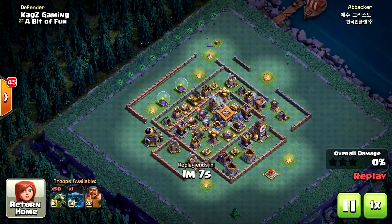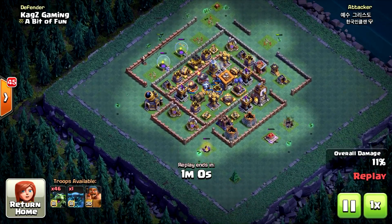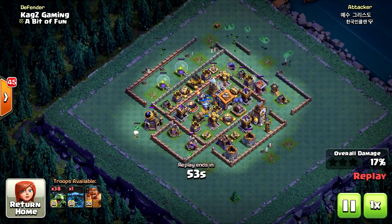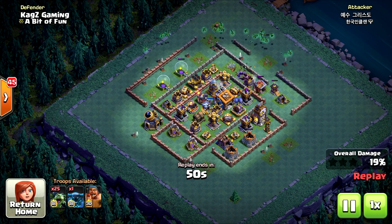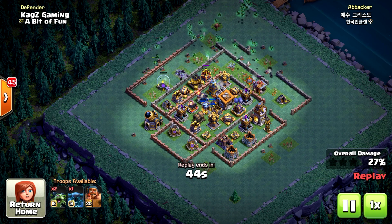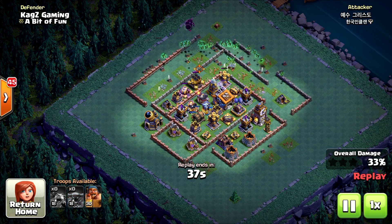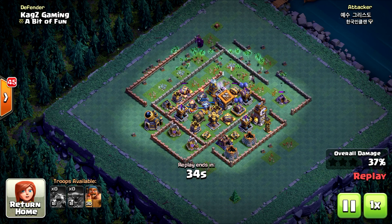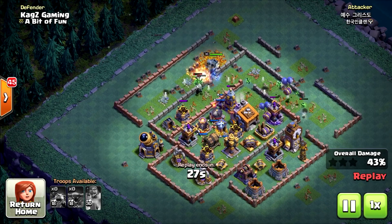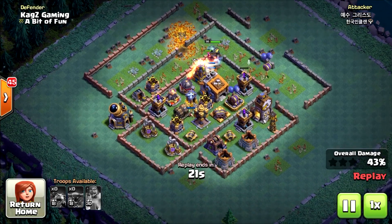Another replay — this is the beta minions with one super pekka and the battle machine. A really unique attack. He's going for the percentage, the overall damage, taking the beta minions all around the base trying to win by overall damage. Let's see if he can get it right. I think he wants to take at least the tesla. The battle machine with the super pekka need to take the walls solo. The minions took the crusher so they can go inside without any problem.